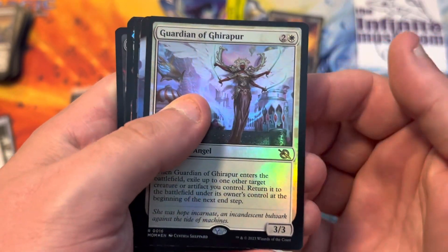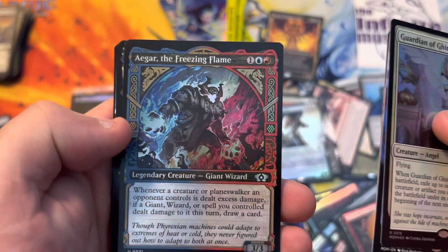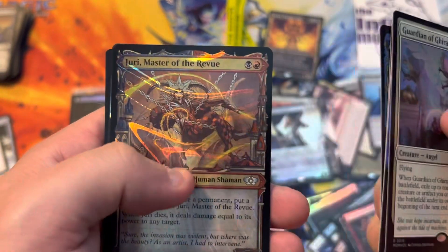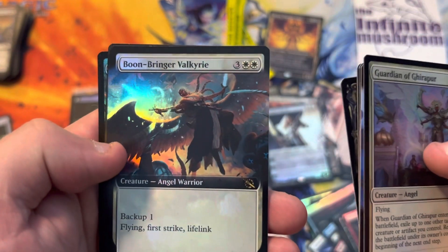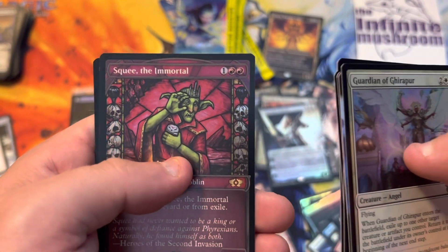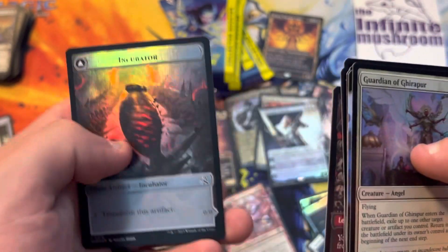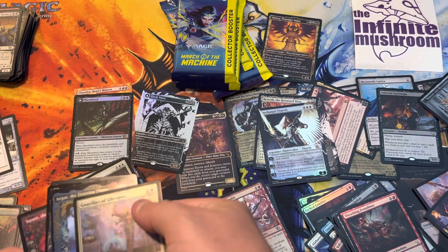Guardian of Gear 4. Complete the Circuit. Agar the Freezing Flame. Jury Master of the Review in Halo Foil. Boonbringer Valkyrie in Full Art Foil. Squee the Immortal. And an Incubator Token.